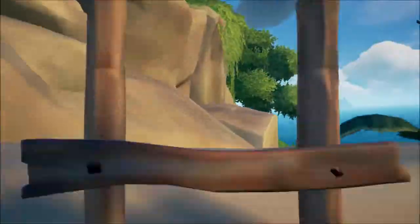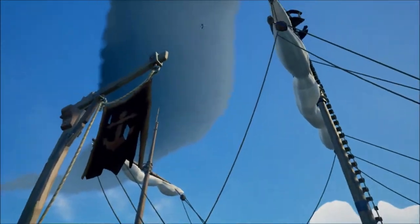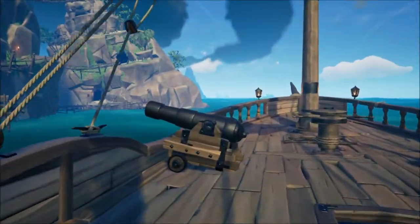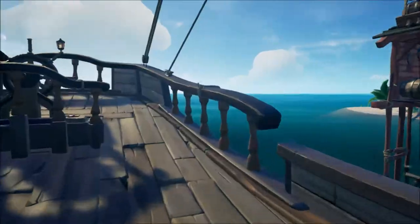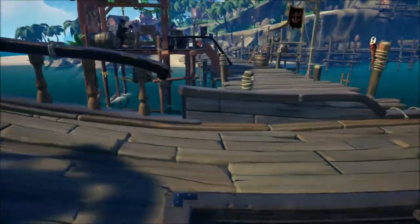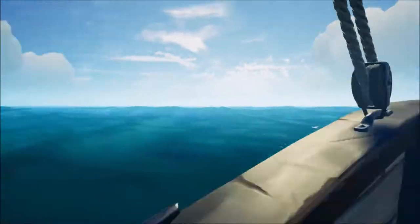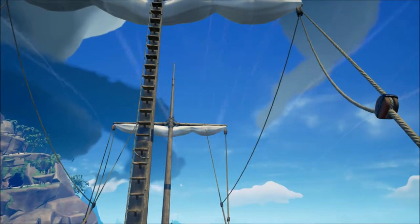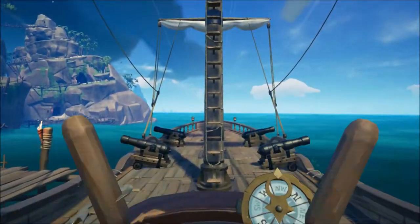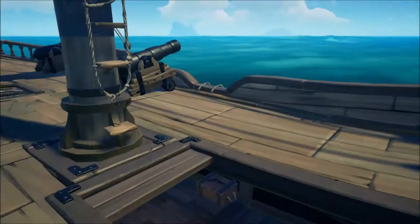I will show you guys the Brigantine first. It is the new three-person ship which is one story tall, curved, has three sails and two masts. The sail angling and sail raising and lowering are together in the front and the back, unlike the Galleon which has them separated by a cannon. The Crow's Nest is on the main mast, which provides most of the power as it has two sails on it. The steering wheel spins one and a half times, right in between the Galleon and the sloop, making this a very balanced ship.